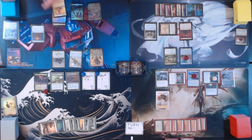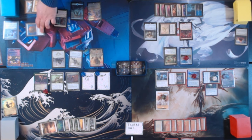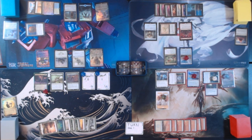Untap, upkeep, draw for turn. Spectator Seating — comes in tapped unless you have two or more opponents. Awesome. Going to tap for red, white, blue, and 3 more to cast Optimus Prime, Hero. It's a 4/8. At the beginning of each end step, bolster 1. If he dies, return him to the battlefield transformed into truck mode. We're going to go ahead and move to our end step and bolster the Mother of Runes, because bolster goes on the creature with the lowest toughness. Pass turn.